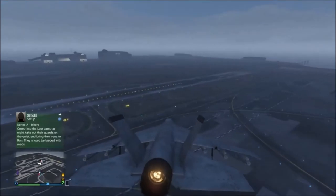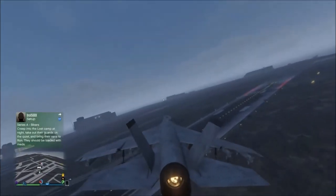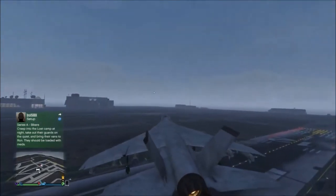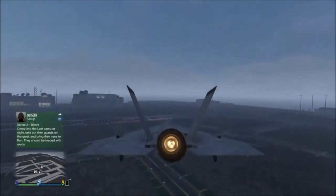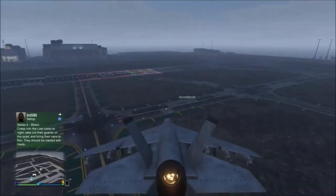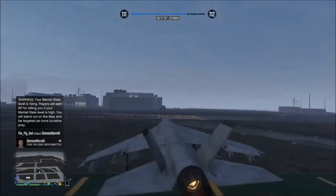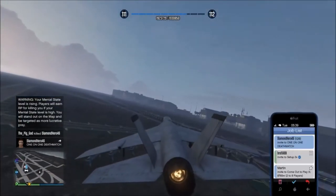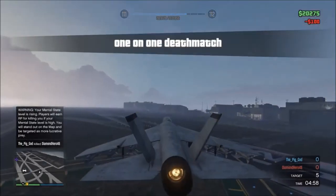I'm going to show you what it's like whenever you're actually in the jet and you're duplicating it. As you can see, I'm coming over to Diamond and I'm just going to kill him. He's going to send me a 1v1, I'm going to accept it, we'll spawn into the Hydra, then cancel it — and yeah, we can go on a rampage and do whatever you guys want to do with these vehicles.